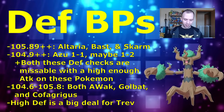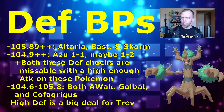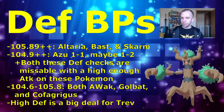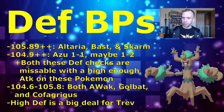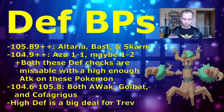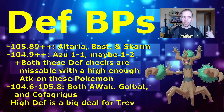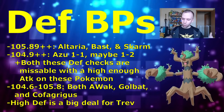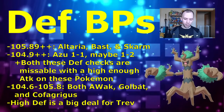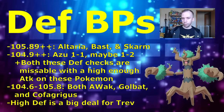The next defense threshold is 104.9+ for Azumarill. Azumarill can get a Bubble breakpoint on you, and with that breakpoint it can potentially take you out in the 1-1 even-shield situation. With enough HP — by avoiding that breakpoint — you could flip it to the 1-2 shield situation, saving yourself a shield and defeating Azumarill. However, Azumarill with high enough attack will still get the Bubble breakpoint on you, so the higher your defense the more potential you have against it.